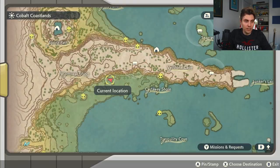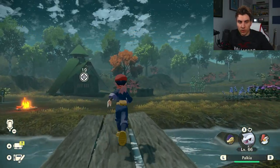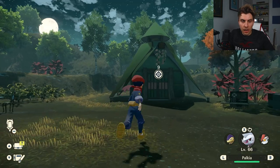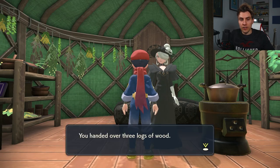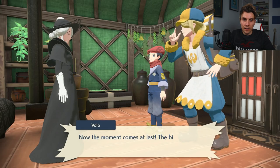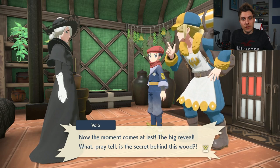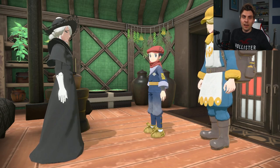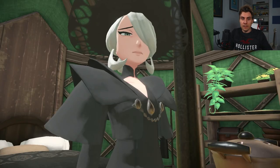Once you've got the three bits of wood, head back to the Ancient Retreat. Make your way to Kohita's house and speak to her — she'll ask if you've got the logs, you hand them over, and she mysteriously turns the three logs into the Pixie Plate. That means you've got pretty much all of the plates required at this stage.